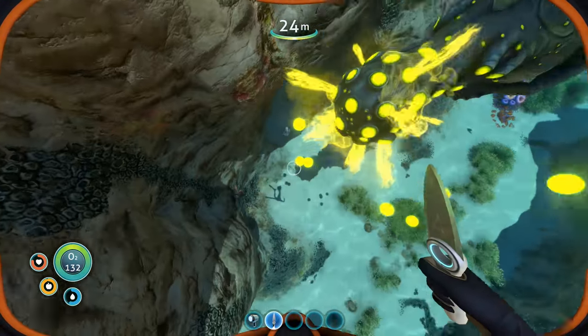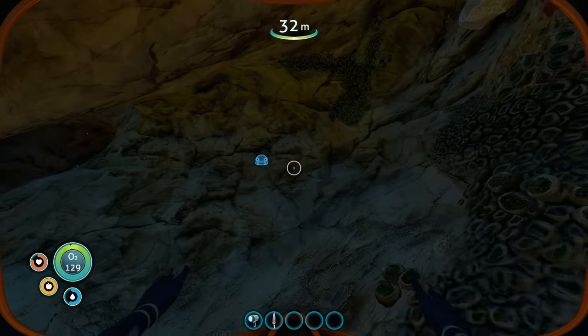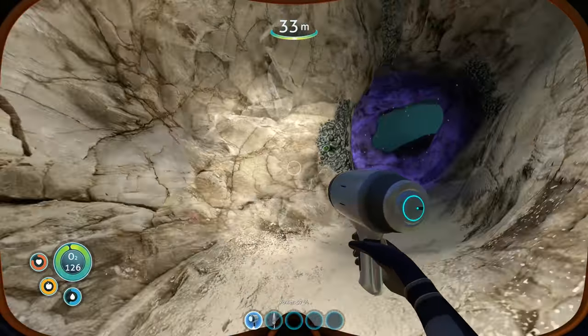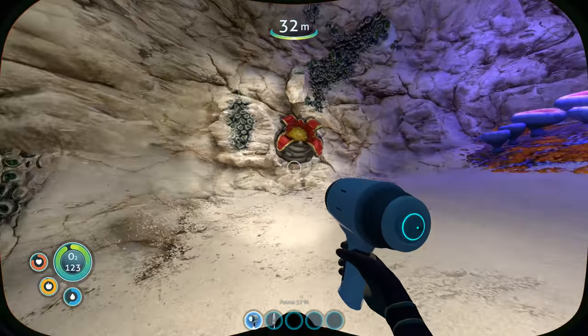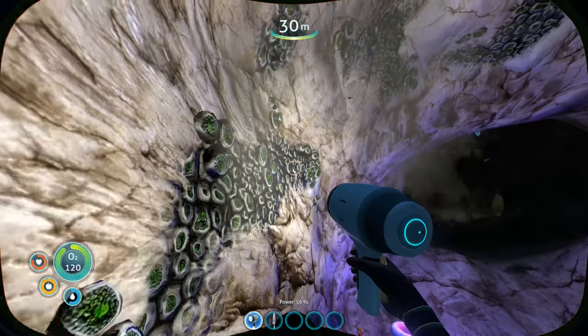Let's go back down. Let's go grab the cave sulfur from that guy's little nest. And that one thing, of course. Let's grab our flashlight. Oh my god, those things are poisoning us. Good thing I already left. Cave sulfur - nice. Limestone outcrop and titanium, it looked like.